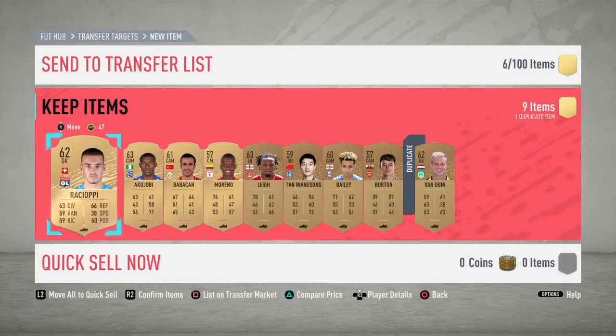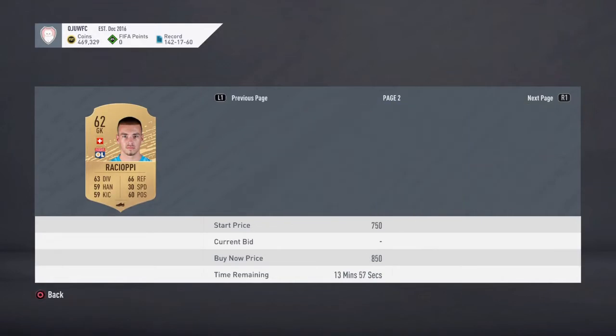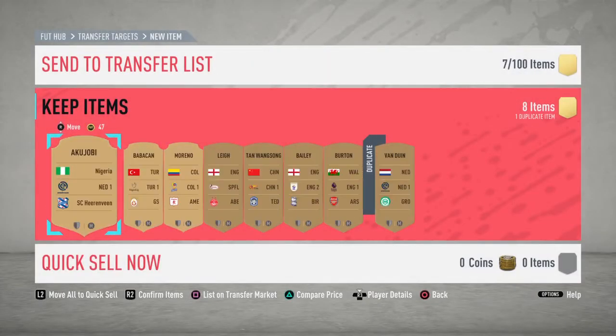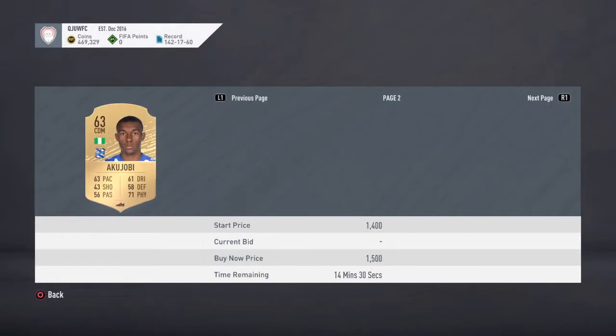I picked up about 10 players in total and got a couple of nice ones. I see a bid of 700 coins already on this guy — I can list him for 750 coins, picked him up for 200 coins, so that's around 500 coins profit. Akujobi — let's check him — he shows 1.5k on Footbin. I always have my phone with me to check on Footbin. It shows 1.3k.